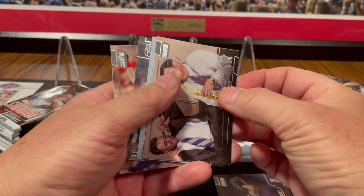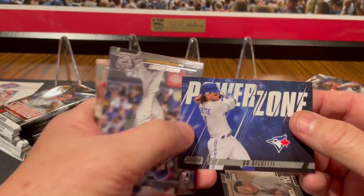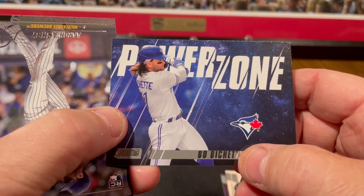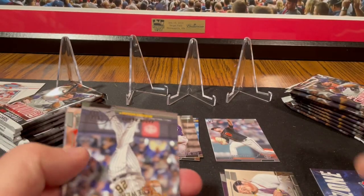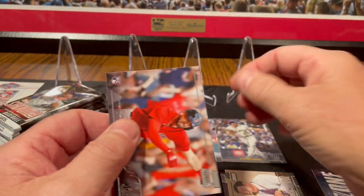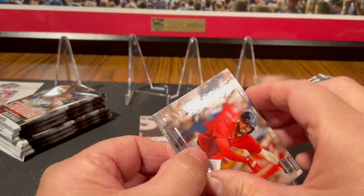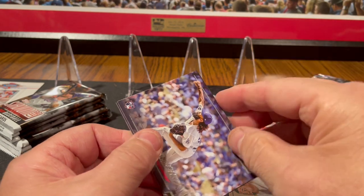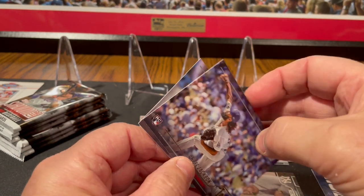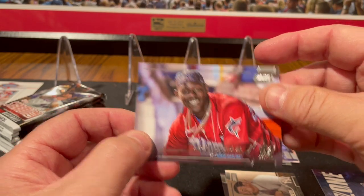There's Babe Ruth playing the saxophone. We've got another Beau Bichette Power Zone — you can see that one's just silver foil, so that's just the regular insert. Aaron Ashby rookie card. We've got a Connor Wong rookie card. Andre Jackson rookie. And Jazz Chisholm Jr. looking happy.